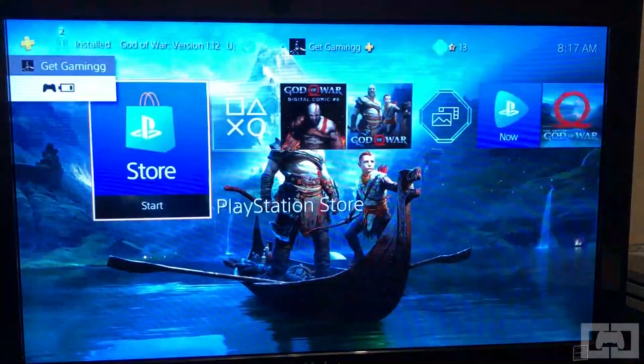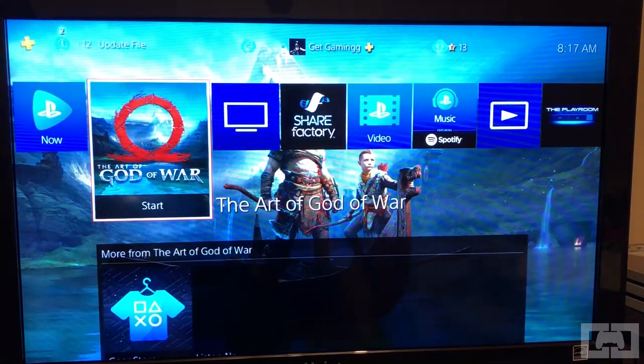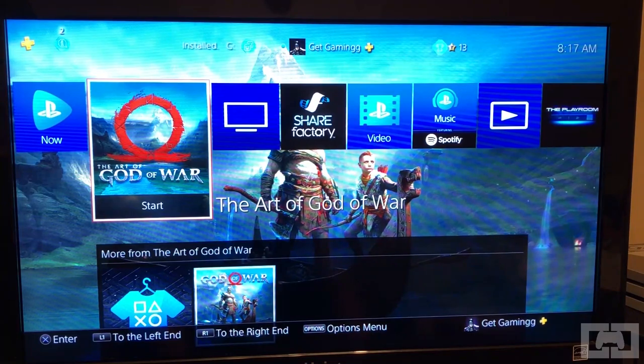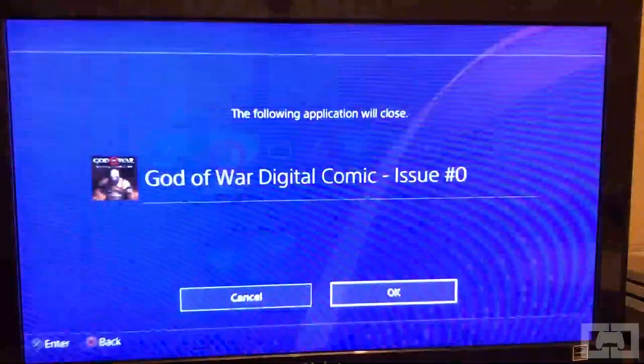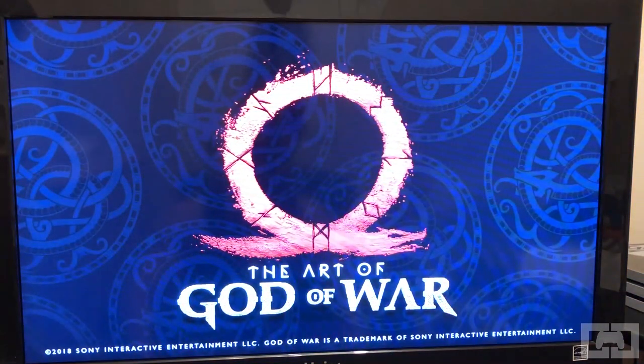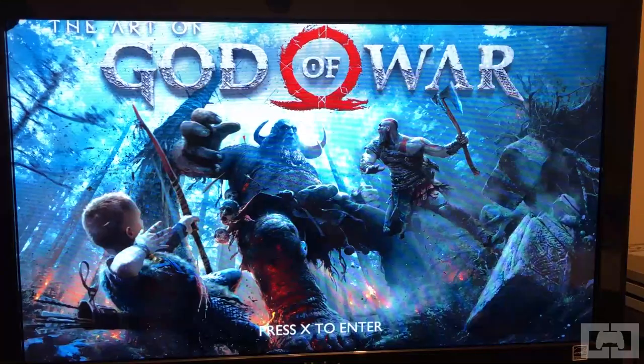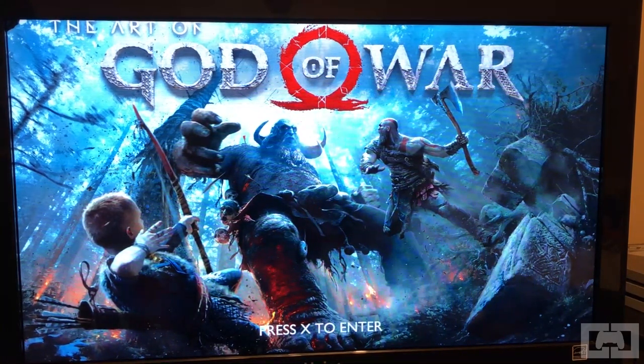Now let's head over to the last item — the Art of God of War digital art book. It's very similar to the comic in how you start it, and it also has a guided video transition so you can kind of watch it, or go through it like a regular digital art book. It also has commentary by the game staff. I'm not gonna go through it for the same reasons as the comic, but it's very cool stuff.